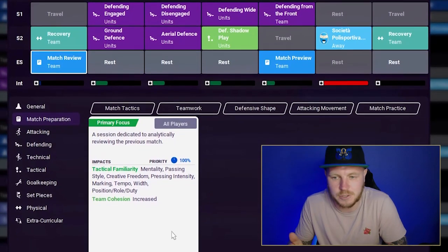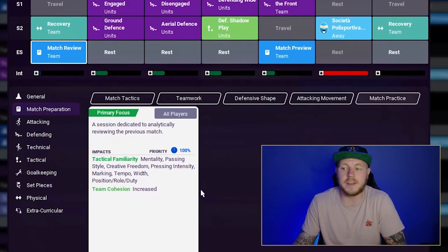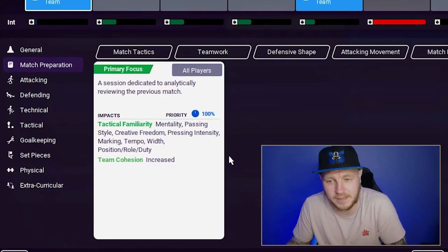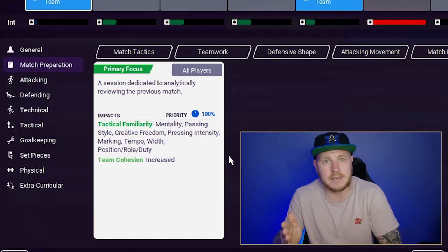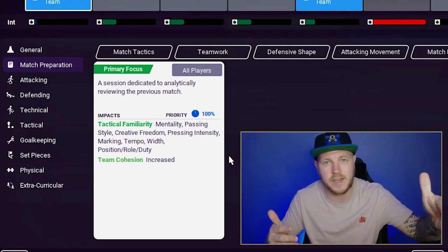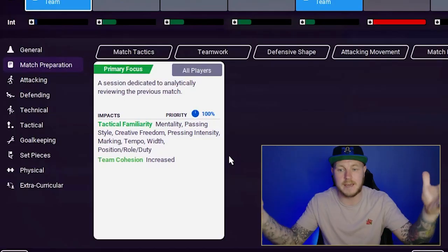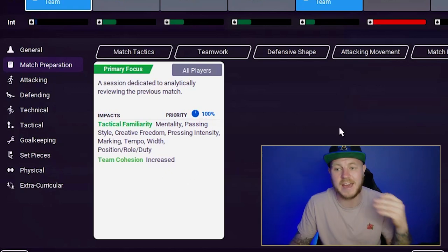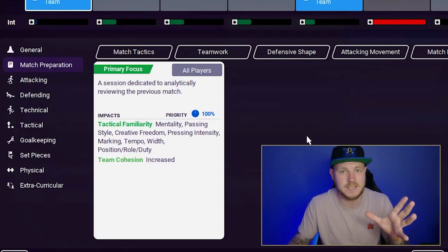If you look at a match review, clicking on it tells you what it does. The primary focus for all players is tactical familiarity — their mentality, the passing style, creative freedom, pressing, marking — everything like that. It also increases your team cohesion and has no effect on fatigue, match fitness, or anything negative. But they do not give you this unless you insert it yourself.